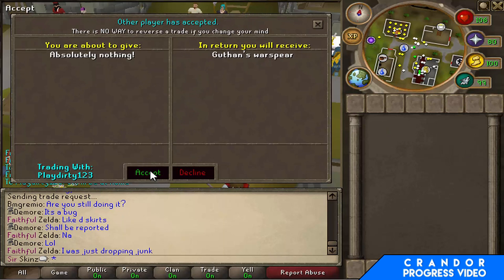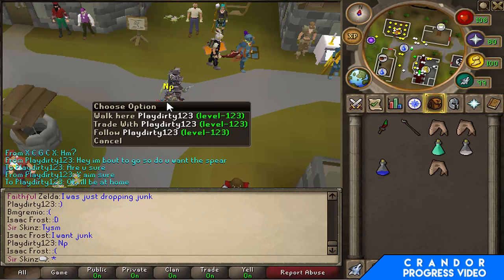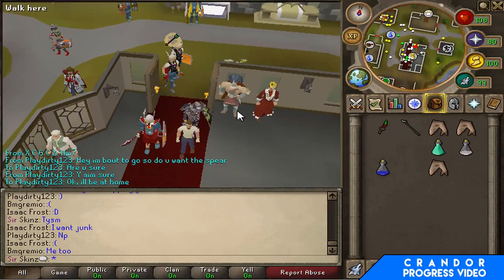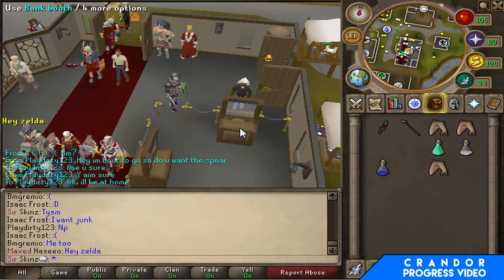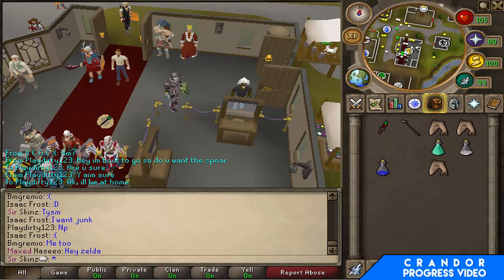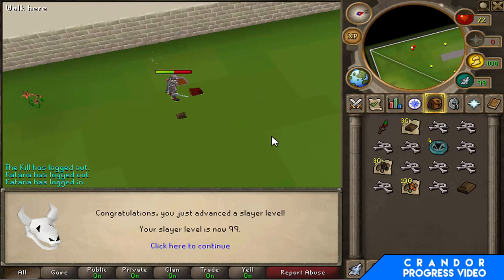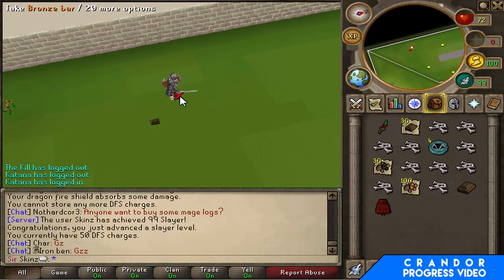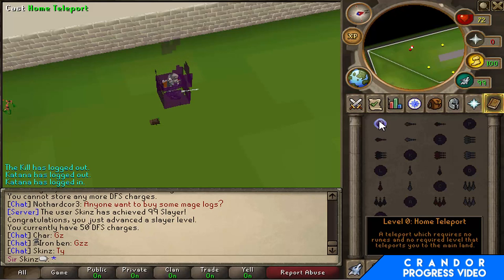Playdoh_t123 yet again with another donation — the Guthix spear this time, thank you so much! She's donated quite a few things to me now. This episode is dedicated to you, Playdoh_t123. I think I should start dedicating every episode to someone — just a little free shout-out. We're about to hit it — there it is, 99 Slayer at last! Only took us five episodes — not bad! Got a D-plate drop to finish it off. Don't have to do Slayer anymore, unless I really want to, which I doubt.